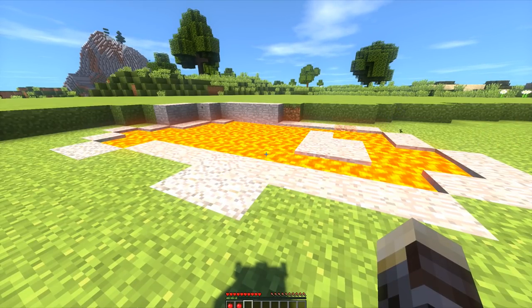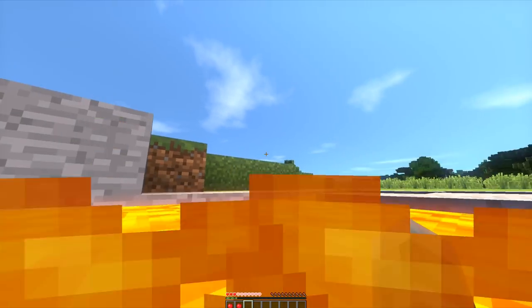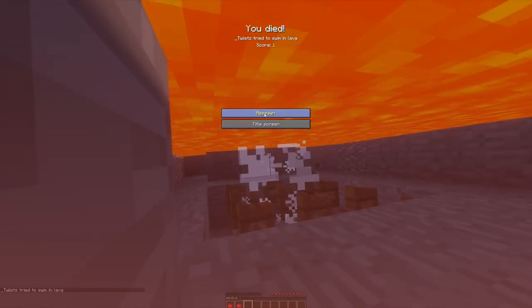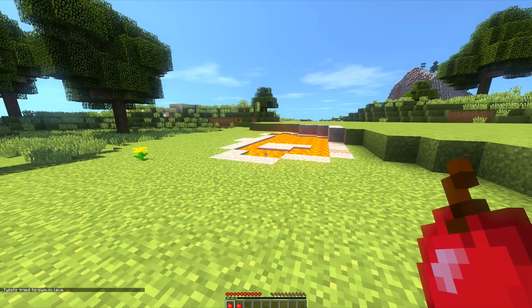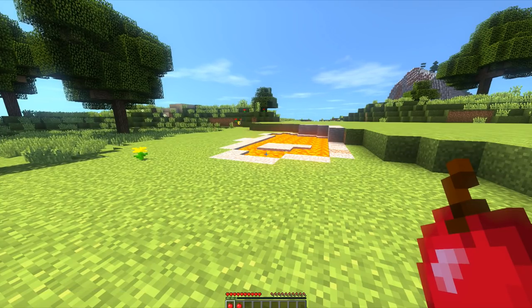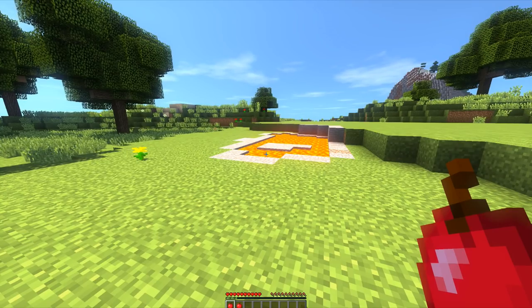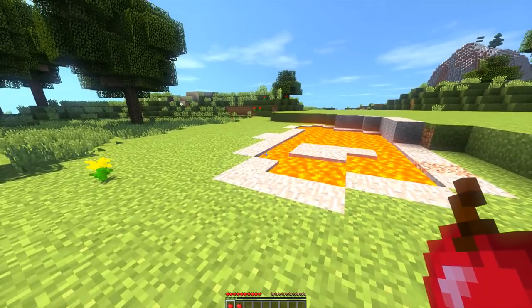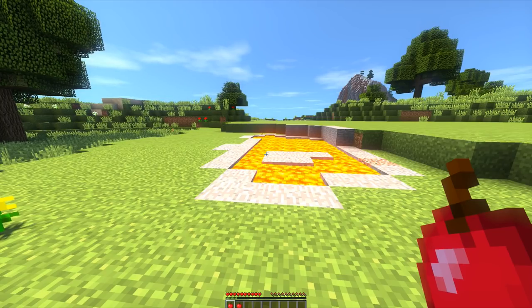I'm going to run up, jump — and I'm burning up! The door wasn't open. I totally forgot to open the door. That's one of the security measures of our bunker — it's not just hidden, it also has a redstone door that you can lock from the outside. You can also lock it from inside, I just forgot to add that switch, but I will add it and show you guys how to add it as well.